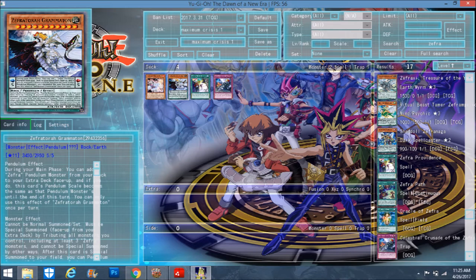So the pendulum effect is: during your main phase you can add a Zephyra pendulum monster from your deck to your extra deck face up, and if you do, this card's pendulum scale becomes the same as that pendulum monster's until the end of the turn. You can only activate that effect once per turn. He puts a Zephyra from your deck into your extra deck and pretty much sets up a pendulum summon — and that by itself is just godlike. Any Zephyra that you need, just put it in your extra deck. Zephyra's effects are based on whether they're normal summoned or pendulum summoned, so the fact that he sets up a pendulum summon is pretty amazing.